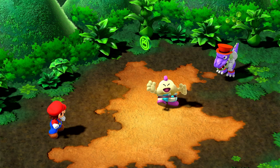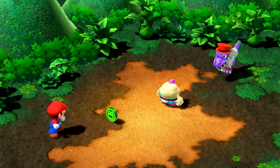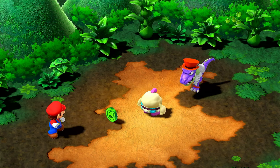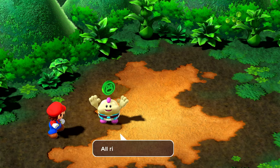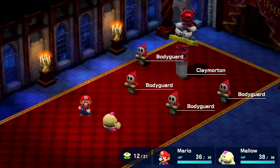After this, Mallow becomes a bigger fish and mugs a mugger. He gets his frog coin back, which is sadly not gonna be that useful. If I do the whole quest, I'll just keep it for later. Now we move on to fighting Clay Morton, or his original name, Mack.